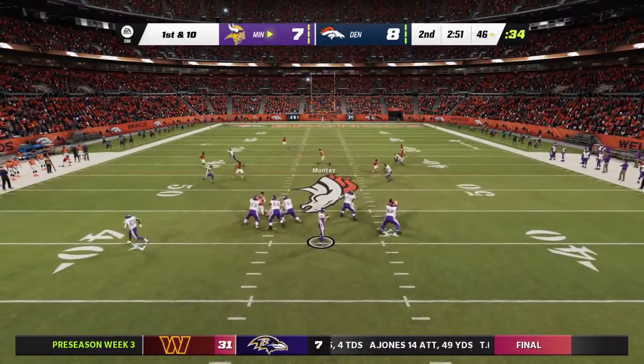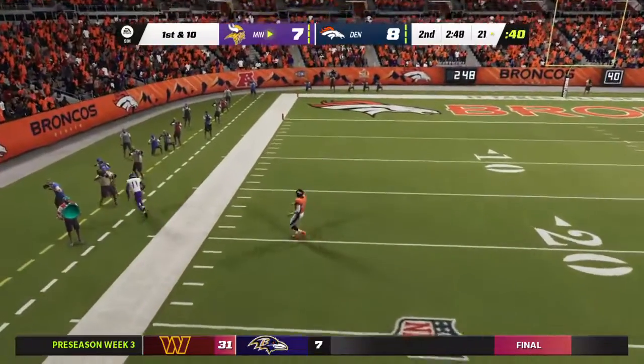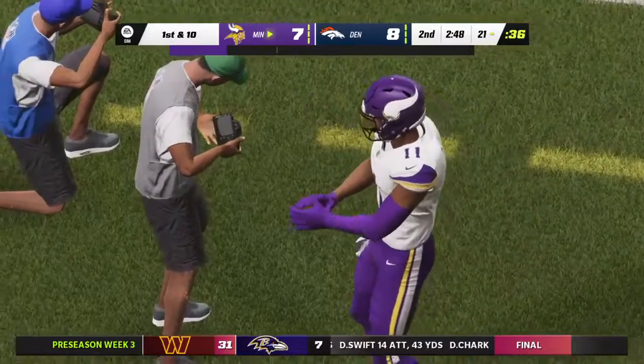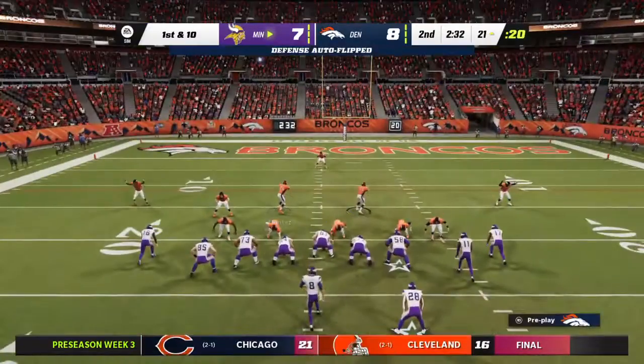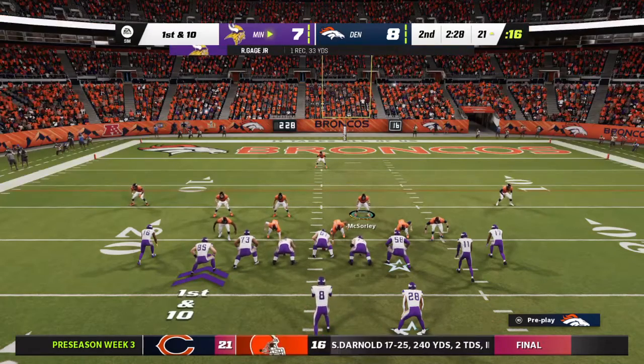A first down throw for Cousins — and the defense loses him. It's complete. He's going to go out of bounds but takes this one down just shy of the 20. So the big play gets him all the way down to the outskirts of the red zone — here for first and 10.